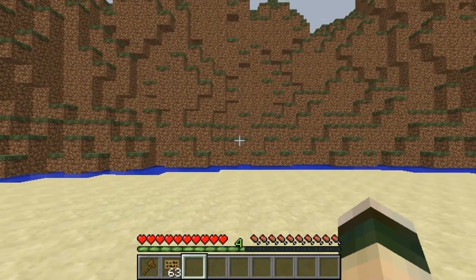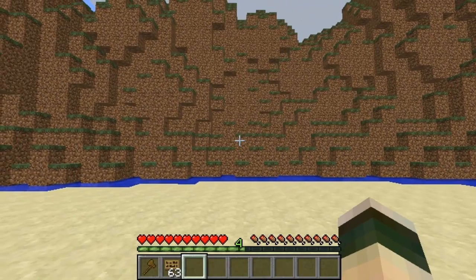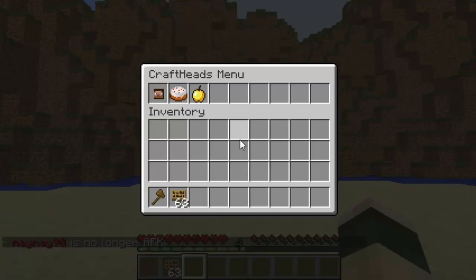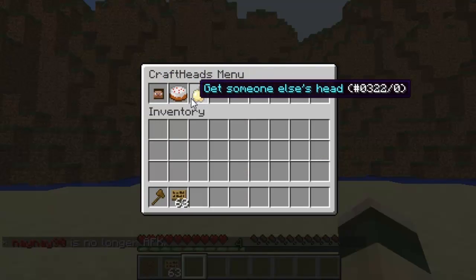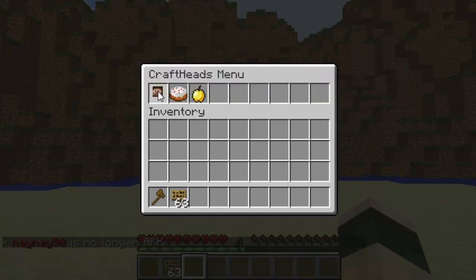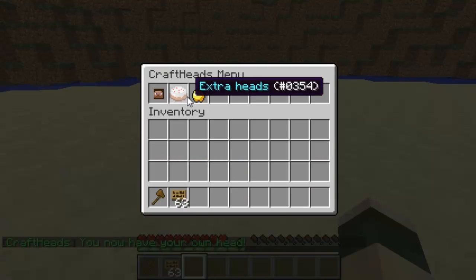Hey guys and welcome. This video is on the plugin Craft Heads — it's a really awesome plugin where you can spawn a player's head based on a GUI. All you have to do is type in Craft Heads and it will open up this cool GUI. You've got three different options: you can spawn someone else's head, get your own head, or spawn items. As you can see, my head spawned instantly and it works really well.